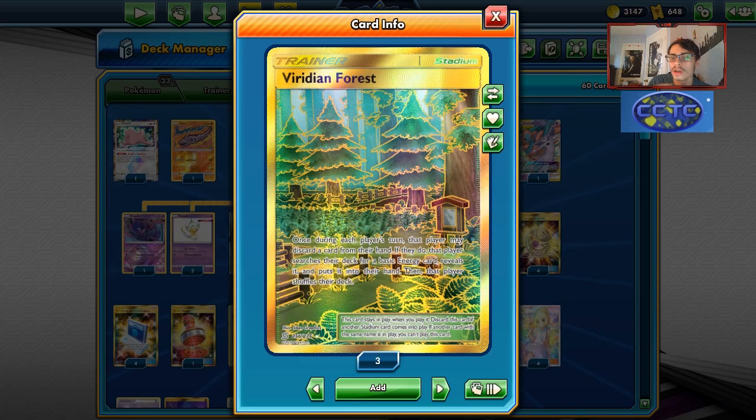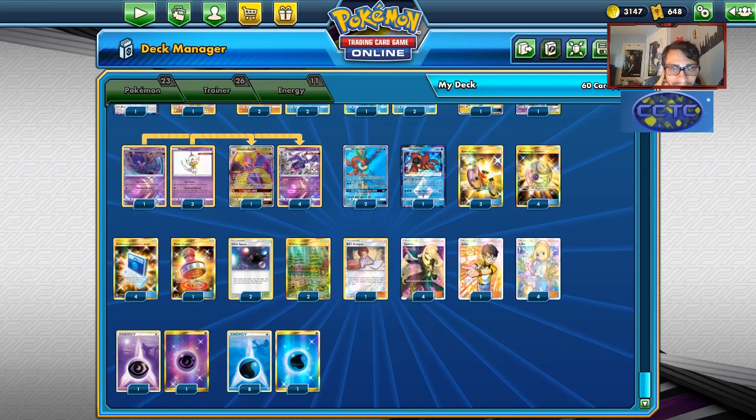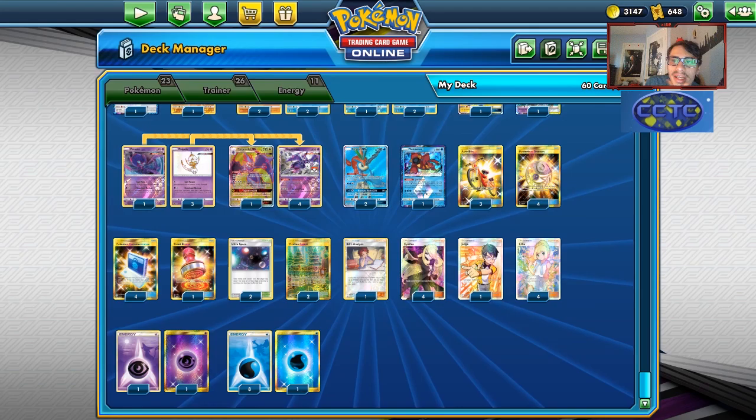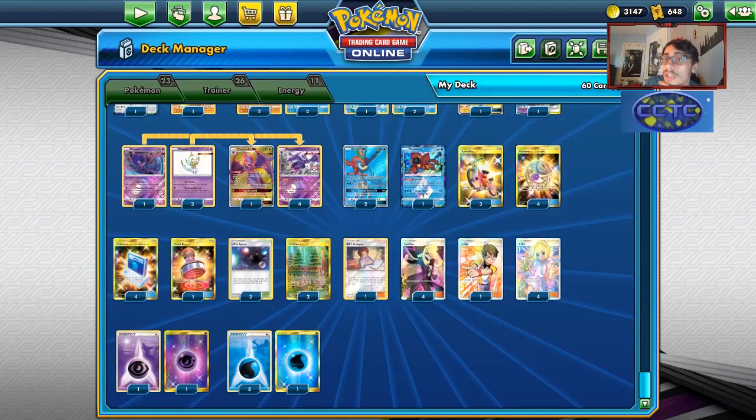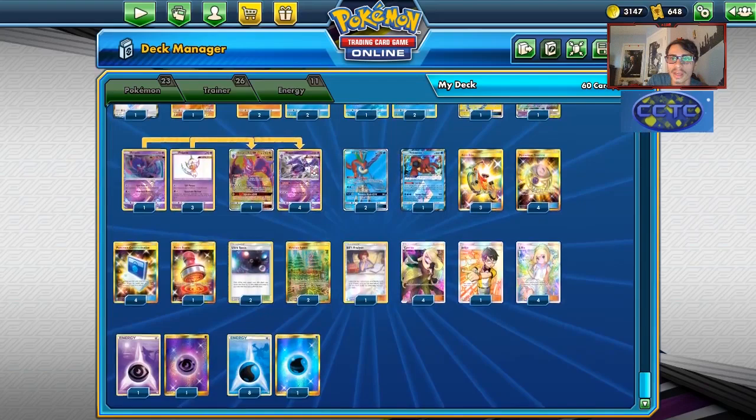Viridian is still important because it gets rid of an Energy and gets the Energy in your hand, which synergizes really well with Naganadels. For Supporters: four Lillie, four Cynthia. One list was playing Judge, so I've kept the Judge in. I've also kept the Bill's Analysis - it can be really good finding you Ultraspace, Acrobike, Viridian, or Pokecom if you're trying to get a Quagsire. Bill can be really clutch. There are nine Water Energy in the deck and two Psychic Energies for your Espeon Deoxys and Naganadel GX.